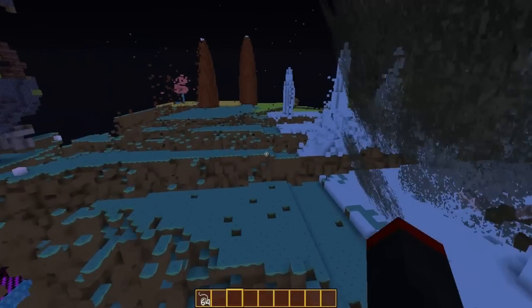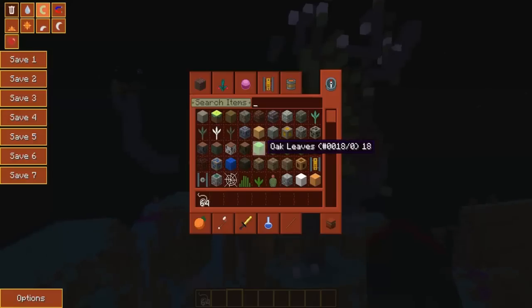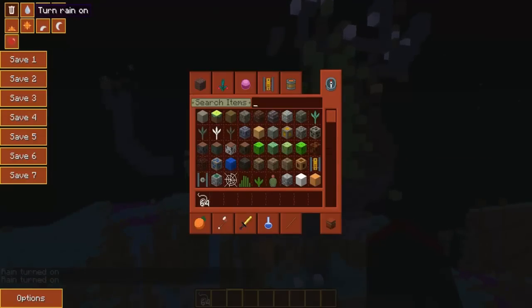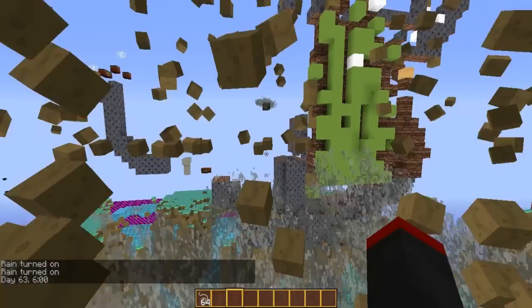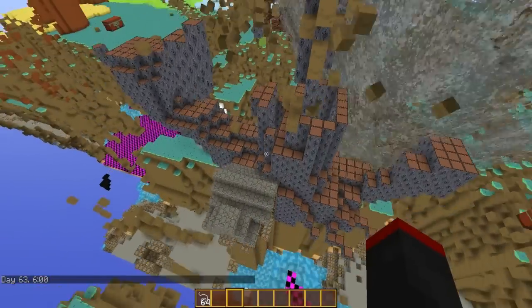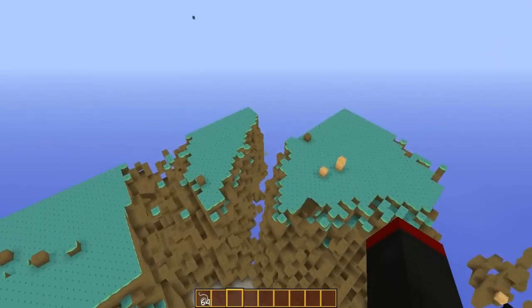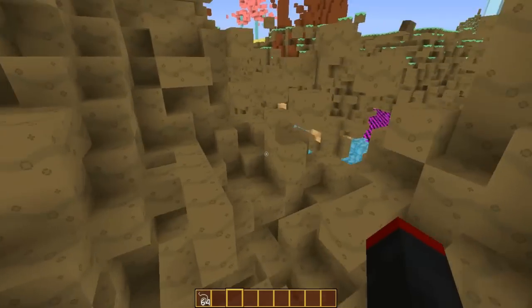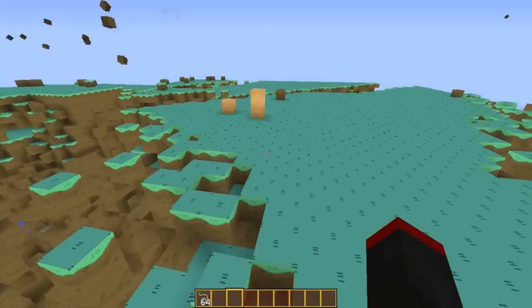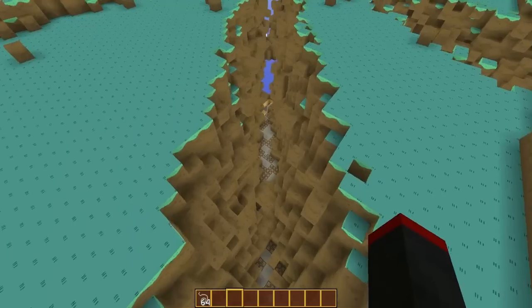This tornado is just kind of ripping through here. Holy moly. The freaking Candy Kingdom is just like... it's just a pit right here. Look at that. This is where the Candy Kingdom used to be, and now it's just like freaking rock bottom here. Freaking tornadoes are just heading off in all sorts of directions.